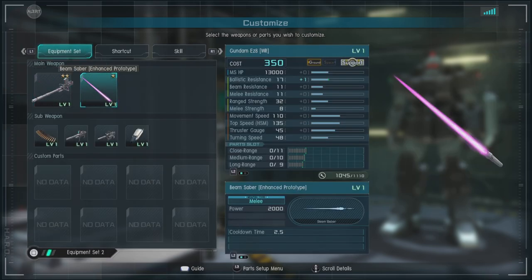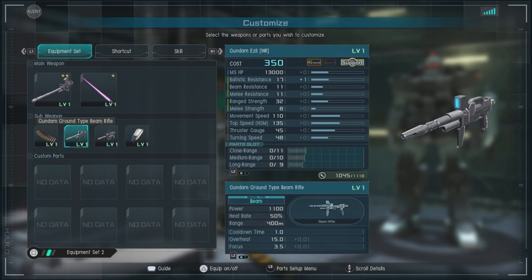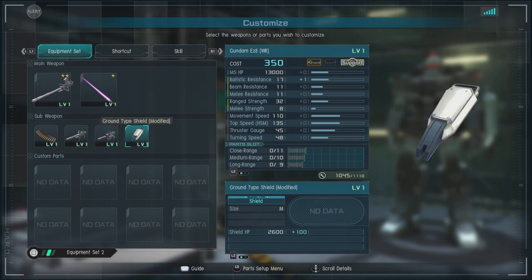Then you've got the beam saber enhanced prototype — it's a beam saber. We have head and chest mounted Vulcans so you can get even more dakka. Then we've got the Gundam Ground Type beam rifle, which is actually a super nice sub-weapon to have. It's charging, has good range, and does pretty decent damage. And the 100mm machine gun, which is effectively better Vulcans. And of course we have a ground type shield modified.